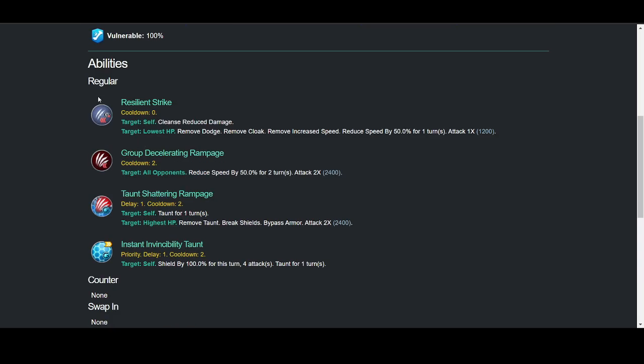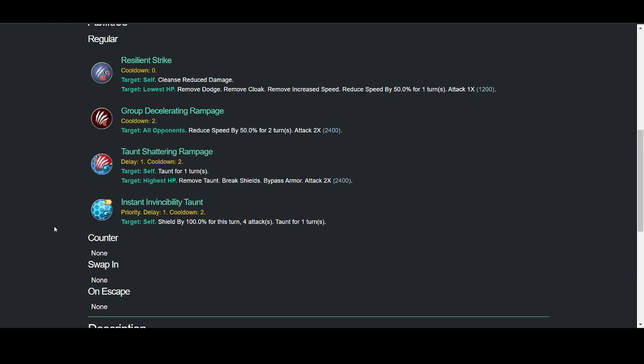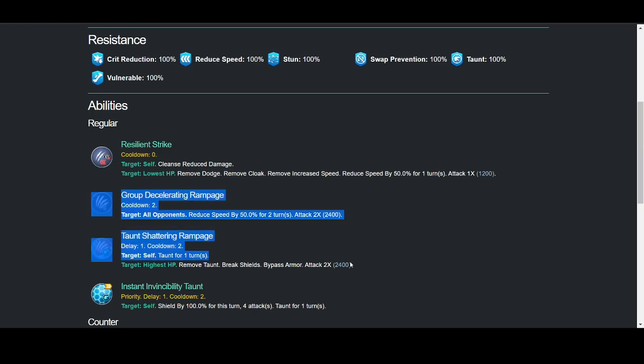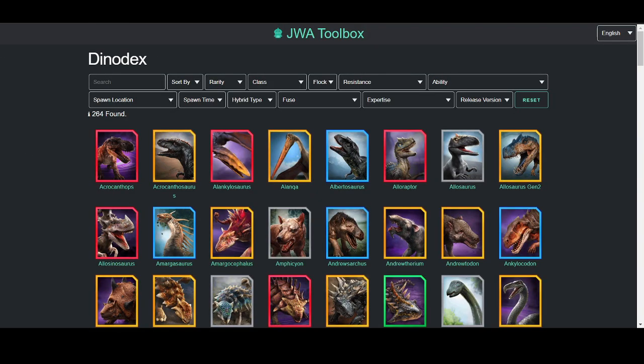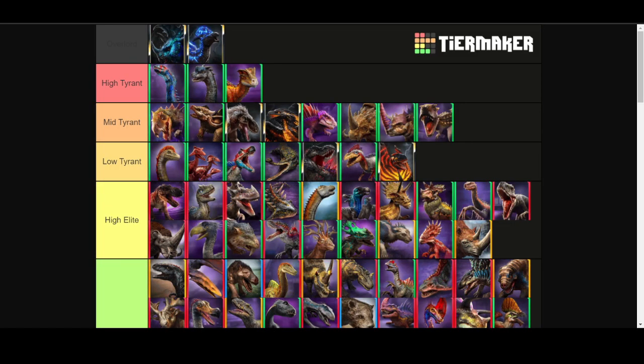Zillian Strike — really good. Groovy Shattering Rampage — really good. Taunt Shattering Rampage: a normal Shattering Rampage would be better, but for this thing it works fine. And Submissibility Taunt is fine. It can do 4,800 in two turns, which is really good, and you're very likely to get a crit so that gets increased even more. Maxima is really good, although the other two unique Sauropods are better.